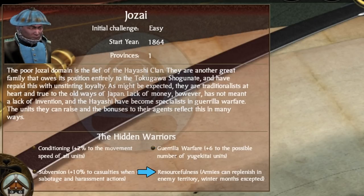Lastly, Resourcefulness is arguably the most interesting trait across all clans. It allows your armies to replenish in enemy territory all year long except during winter, when you will take as much attrition as any other clan would. Also keep in mind that replenishment in enemy territory will never be as fast as it would be in your own.